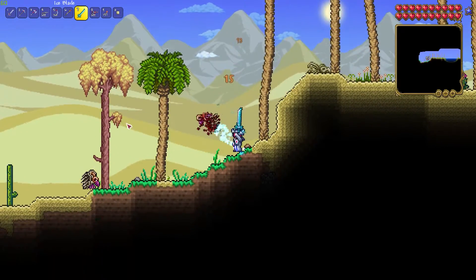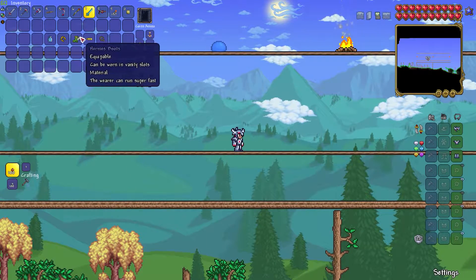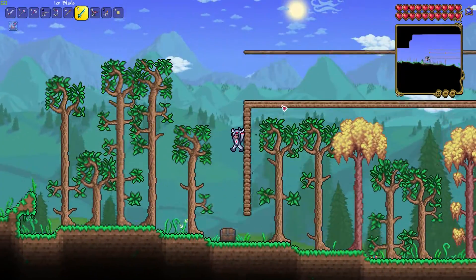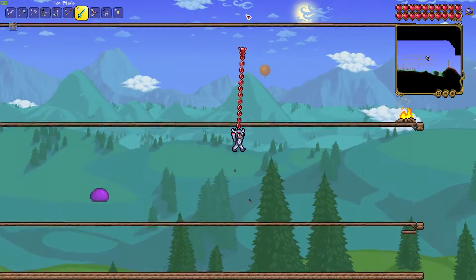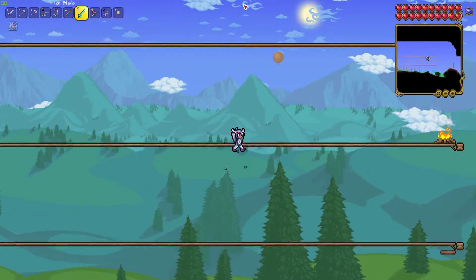Ranged weapons will always work the best since King Slime has a harder time fighting players that are further away from him. For accessories, you can use basically whatever you want at this point. Hermes boots are extremely helpful for outrunning the slimes, and a blizzard in a bottle or a cloud in a bottle are also helpful to jump over the small slimes. One thing you absolutely need is a grappling hook such as the ruby hook, since this will let you grapple around the arena and get away from attacking slimes.